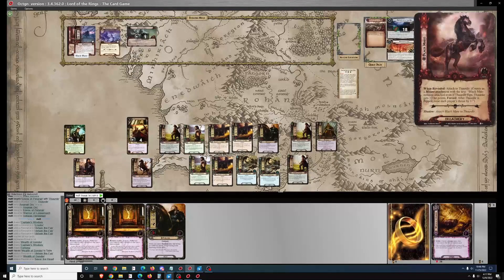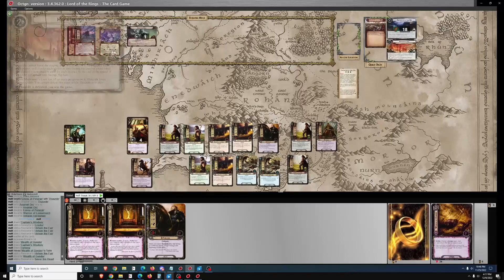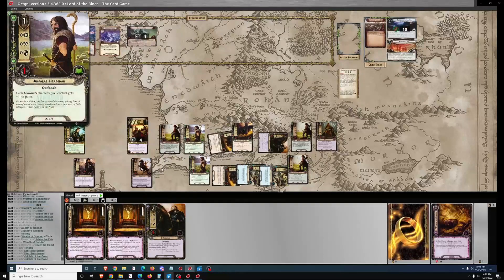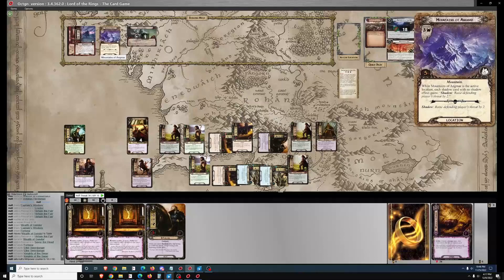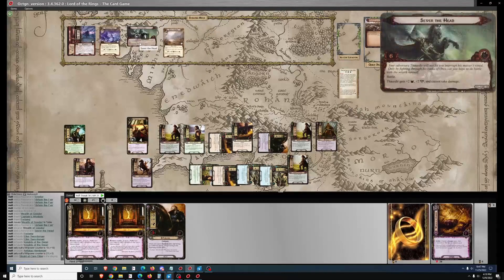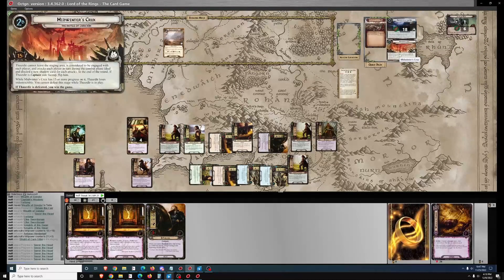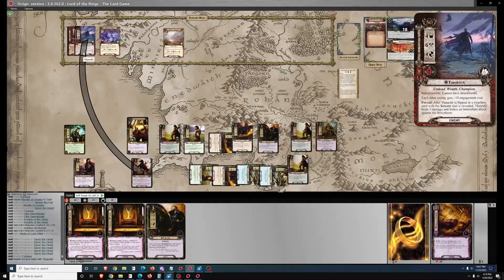He's going to get another attack for the normal combat phase, which eliminates another chump blocker. I can't deal any damage to him in return until I take out Sever the Head — so I'm going to make that a high priority. Seven threat is facing me, but I've got three Knights of the Swan so I'm not too concerned about making all the progress I need. It does delay victory by one turn, but that's plenty to clear the quest.